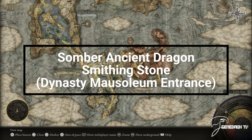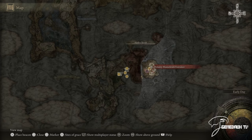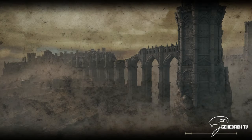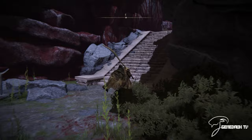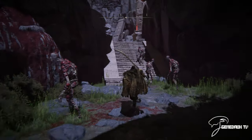Let's go get the Somber Smithing Stone number 10. Make sure you guys just run right past the zombies or whatever they are. They will explode and you will take damage.